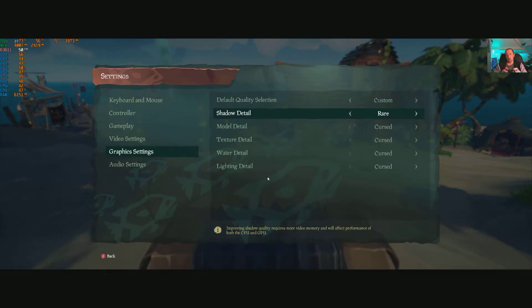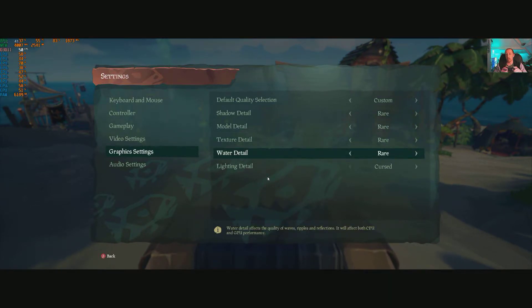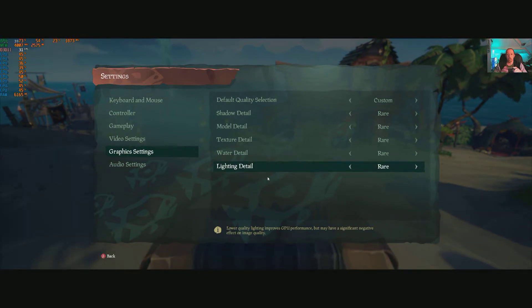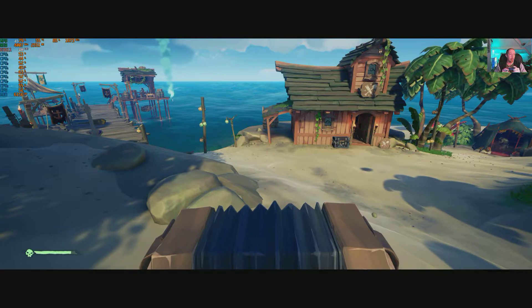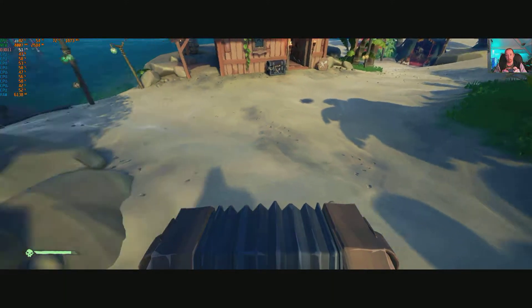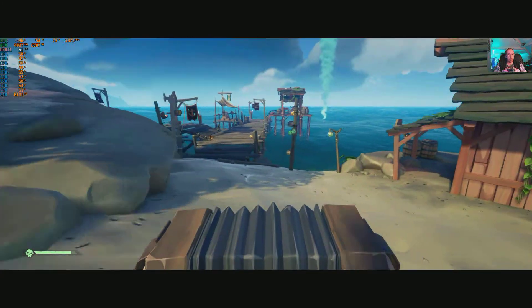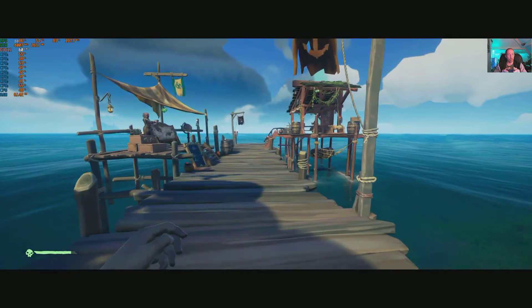Let's try the Rare preset - which I'd consider the high setting. Frame rate is asked to hit a constant 60 but it's getting 43 on the dock. Failed to hold 60, got the shadows back though. We're seeing around 51fps. Bear in mind this is only on the dock - with storms and loads of other ships it would drop further.